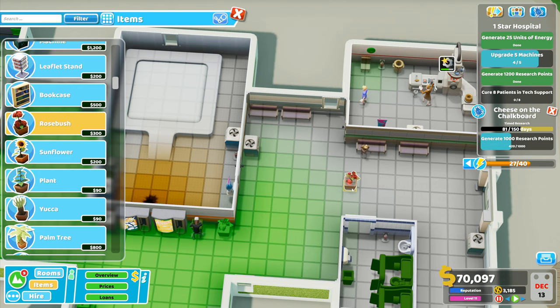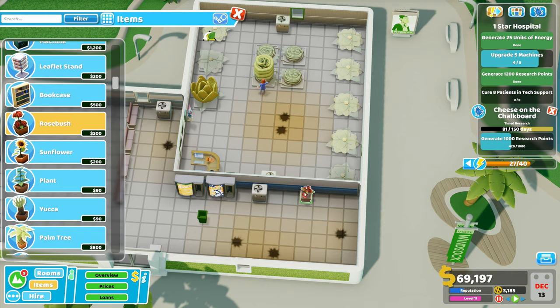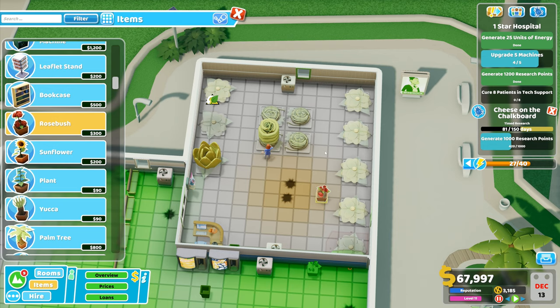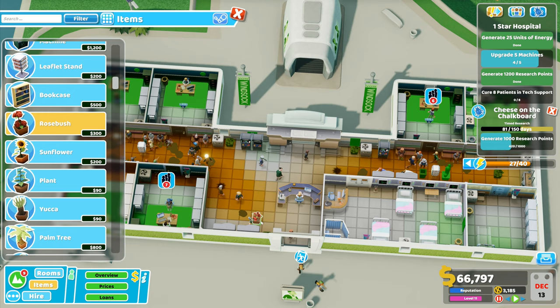The janitors aren't going to improve the quality on their own - we want plants dotted everywhere to make it look nicer, and then we want the janitors to take care of all of the plants. I've got quite a few plants that are going to need to be taken care of. This room is particularly ugly and it shouldn't be, so we'll bring in a few plants in here. That's looking a lot nicer in there.